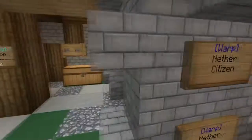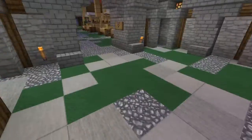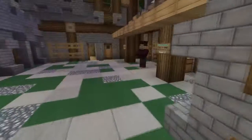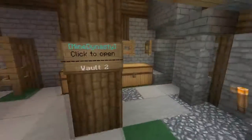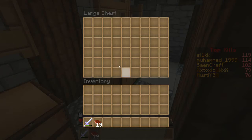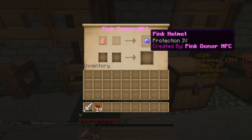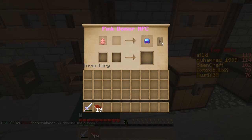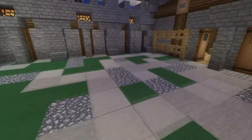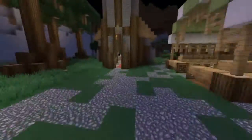Over here is another NPC — this is the nether citizen warp person. Right here you have some transition logs and items. This is the vote villager — if you get a pink egg, you can get vote armor, which is pretty OP: protection on all pieces, upgradable in an anvil. So vote for the server, come over here, and get your stuff.